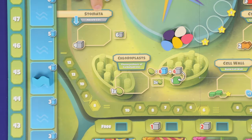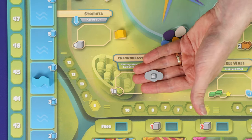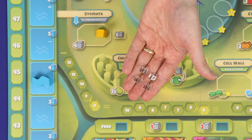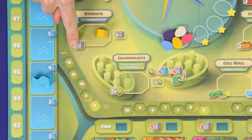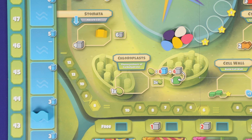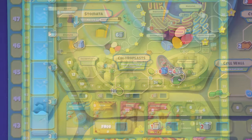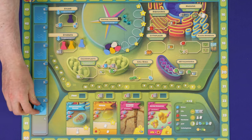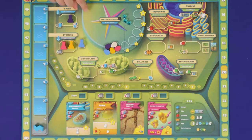The second location is the stomata, and this is where you absorb carbon dioxide. Here there is a small action space which allows you to gain 6 carbon dioxide, or a large action space allowing you to gain 4 carbon dioxide. When you take either of these actions, you drop the water level by one step. However, unlike the xylem, the amount you gain does not depend upon the water's level. Although these are both large action spaces, they are limited by the water level — once the water level has reached the X marker, neither of these actions may be taken again this round.